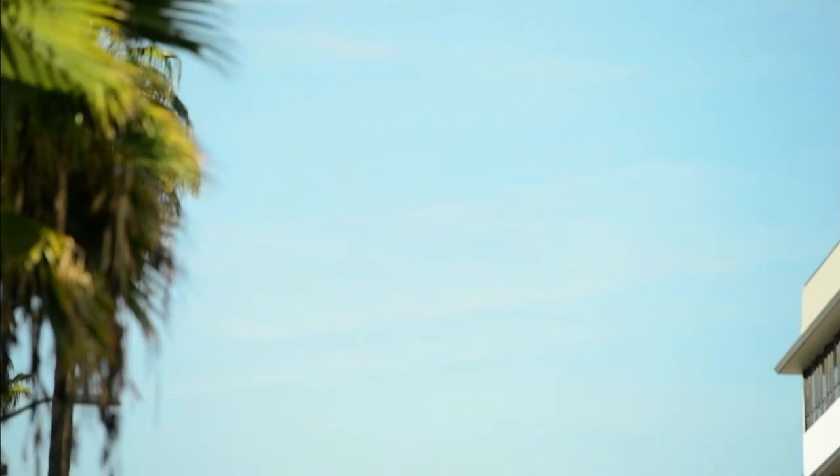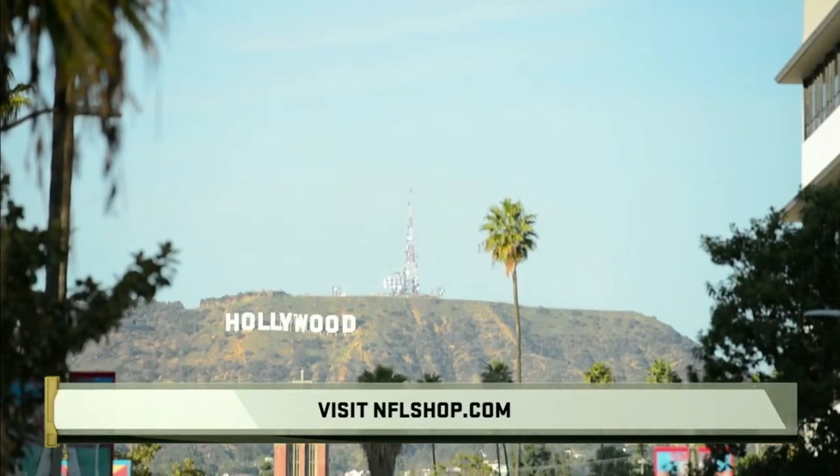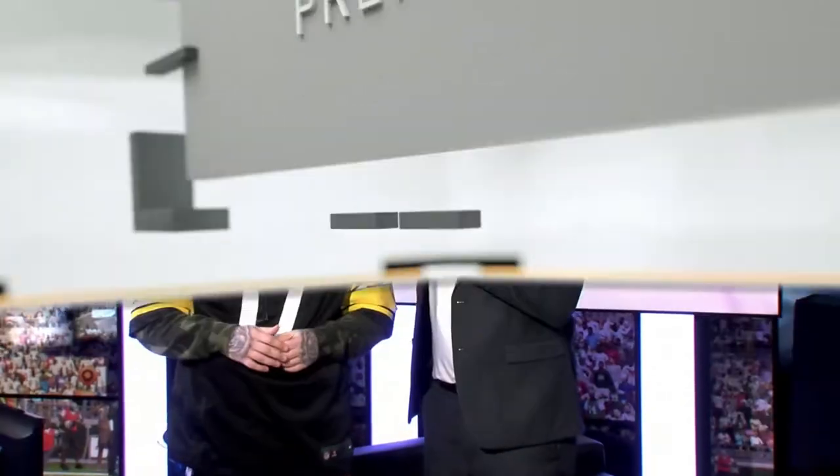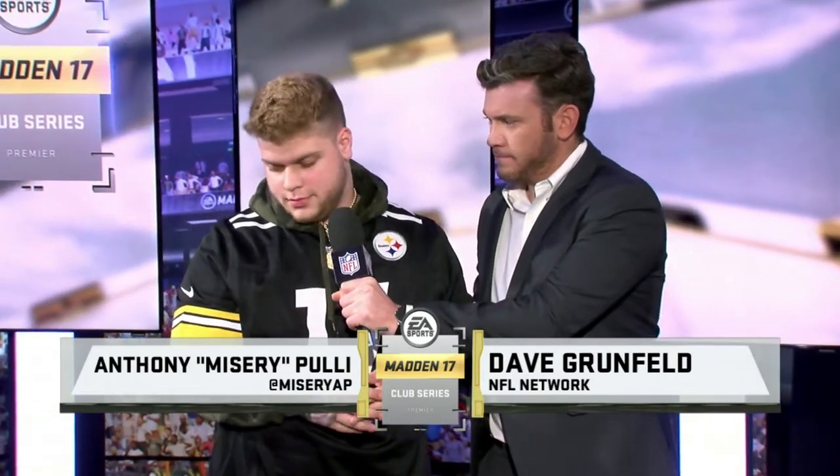We've got our man Dave over on the stage. Like you said, this has been a high-scoring, back-and-forth first half. Killer Mike still not afraid of anybody — really efficient through the air. Looking forward to see if Misery can make some adjustments on defense. If you want your official NFL gear, head over to NFLshop.com. Looking at the brackets — Killer Mike taking down Trueboy, Misery over Bread, Strayfin and FMB Monsta up next. Dave is here with Misery: down two touchdowns going into the second half, what do you need to do? Misery says: I've got to stop him on defense and go down and score. I'm playing like trash right now.